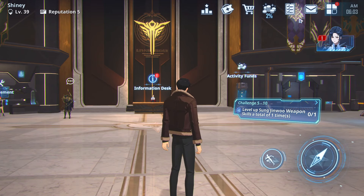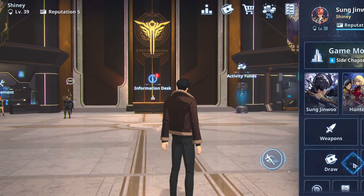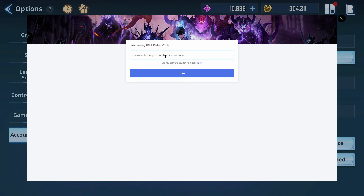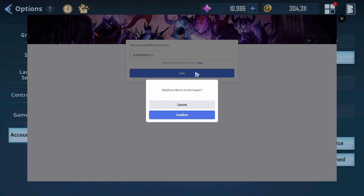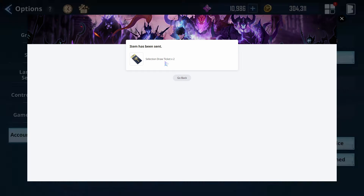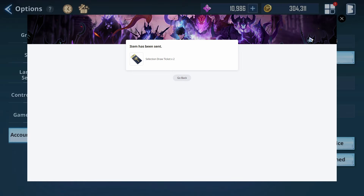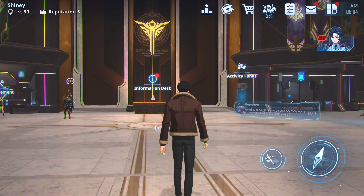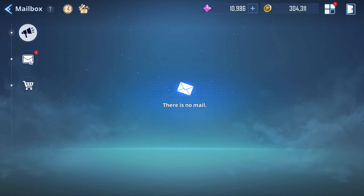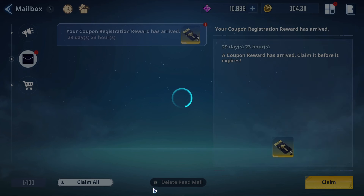We've got a promo code. To redeem it, head over to Settings, then Account Settings, and then Redeem Code. The code is 'Hunter Hunter Pass.' Confirm and you'll get selection draw tickets. I'll leave the redemption link for iOS down below, but PC and Android users should be good redeeming it in-game.